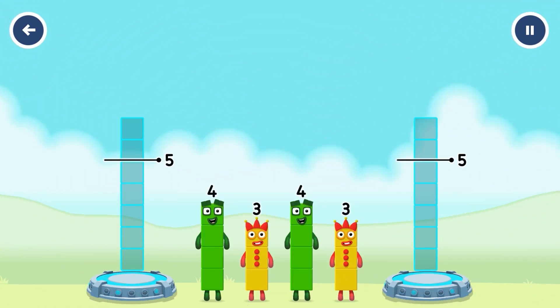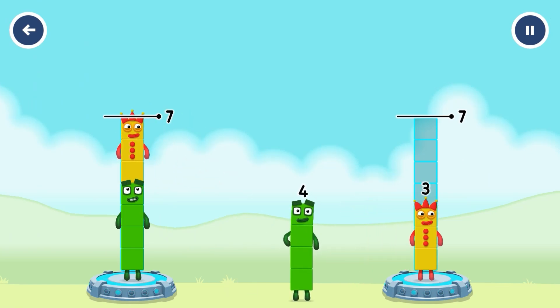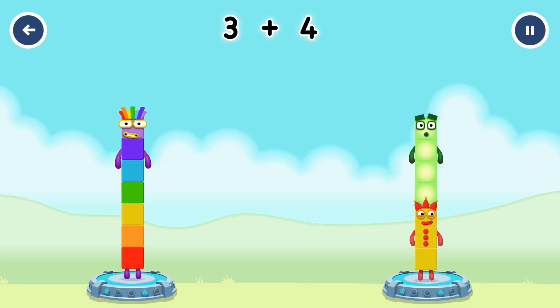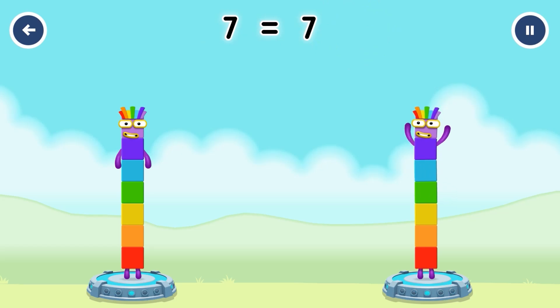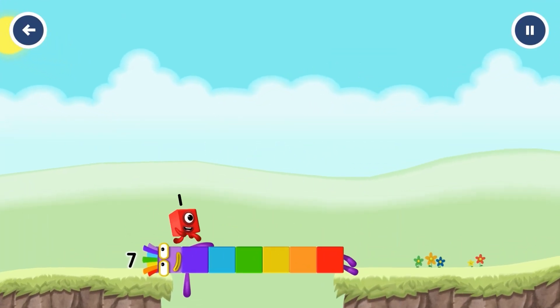Share the number blocks evenly to make two groups of seven. 4 plus 3 equals seven. 3 plus 4 equals seven. Seven equals seven. I am seven. Great.